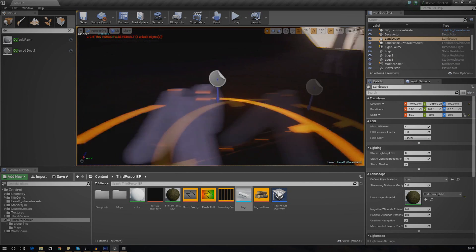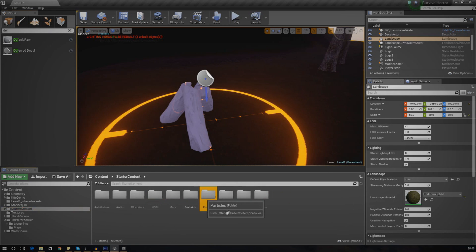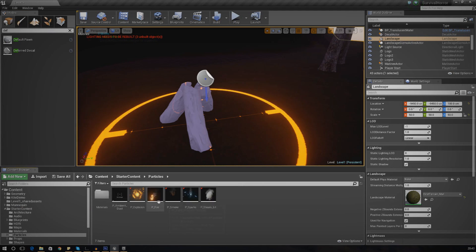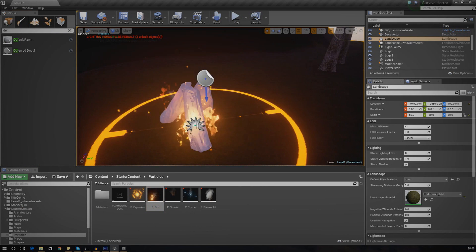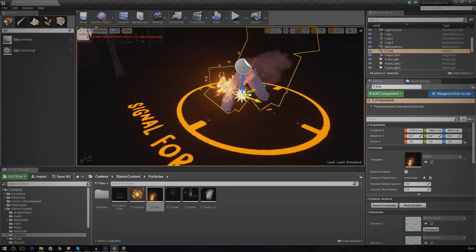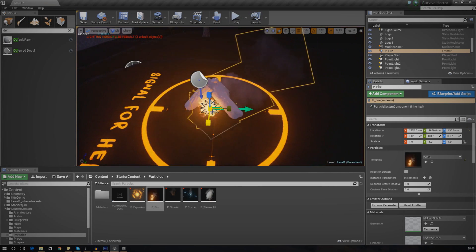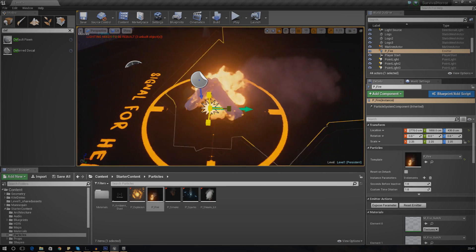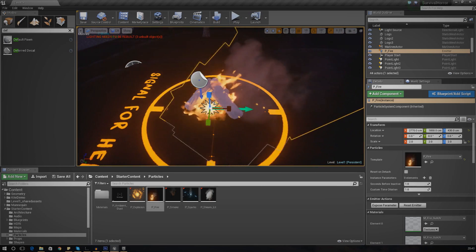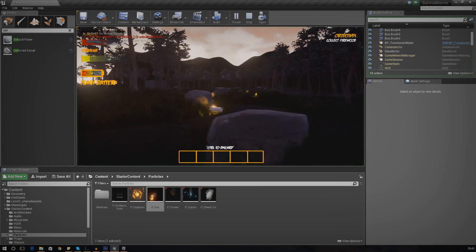The next thing we need to do is add the particle system. There is already a fire particle system we can use, so we're going to grab that from the starter content - go to Particles, look for fire, and when we drag it in it should look really nice. I'm going to make this nice and big because at the moment it's a little too small. We want a nice big fire going on here. I'll press Play and walk up to it to see how it looks.